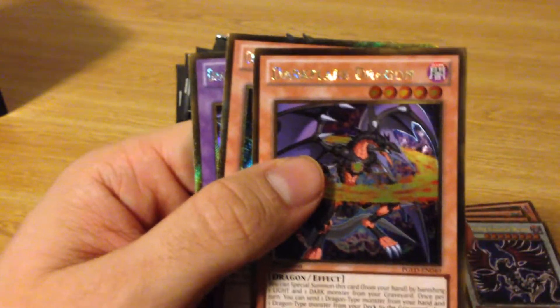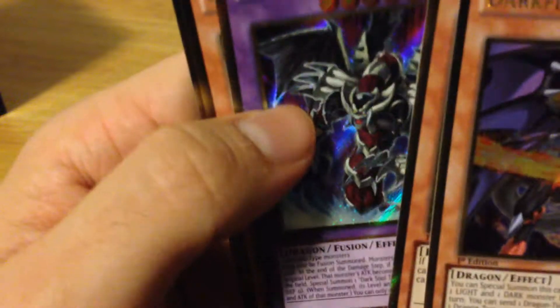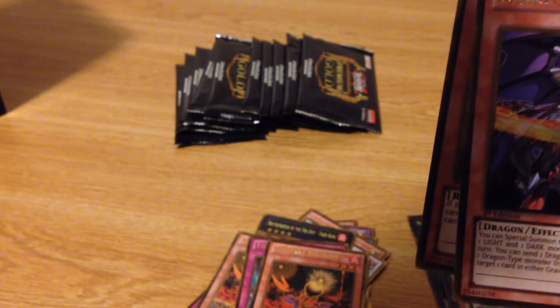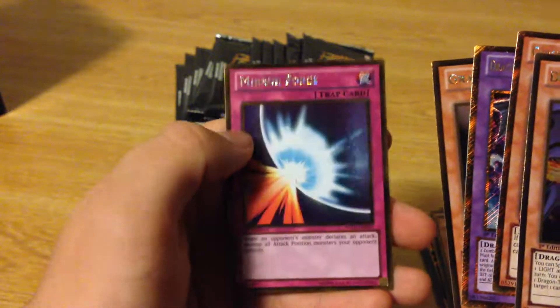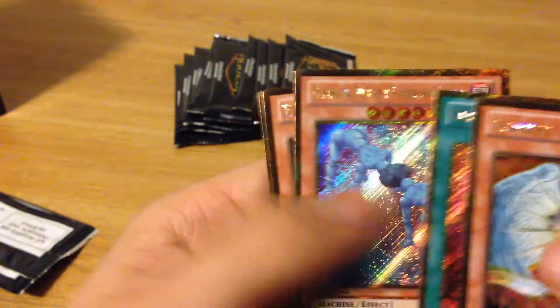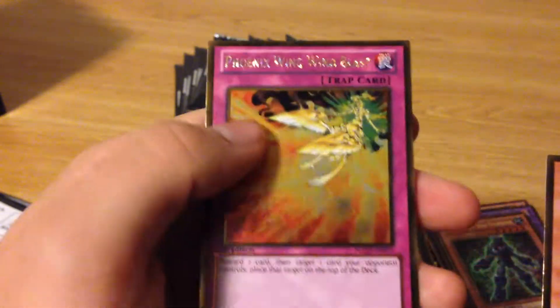From the next pack: Dark Flare Dragon — that's cool — I forget if I got Light Pulsar Dragon already. Chronomaly Tula Guardian, and a Dragon Necronather Soul Dragon — I've never seen that card but that's cool. Gravekeeper's Spy — nice — and Mirror Force, definitely wanted that. Then we have Honest, Chronomaly City Babylon, Gimmick Puppet Shadow Feeler, Exploder Dragon, and Phoenix Wing Wind Blast.